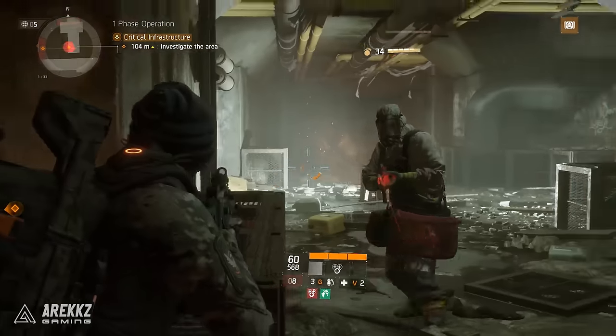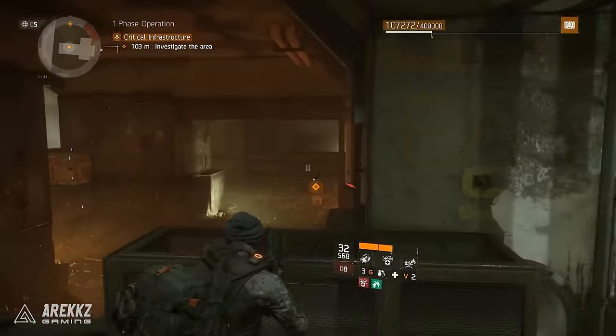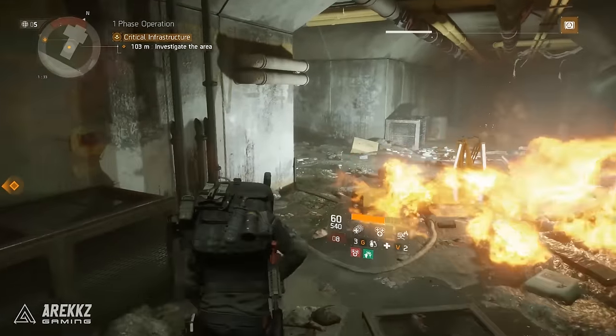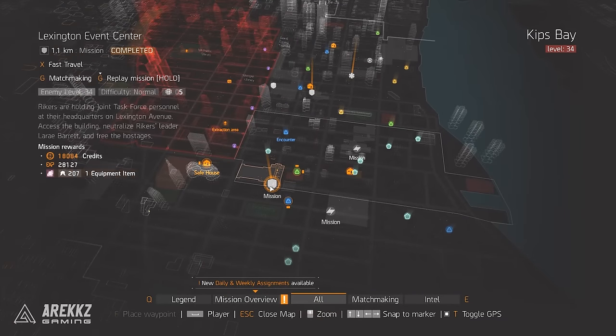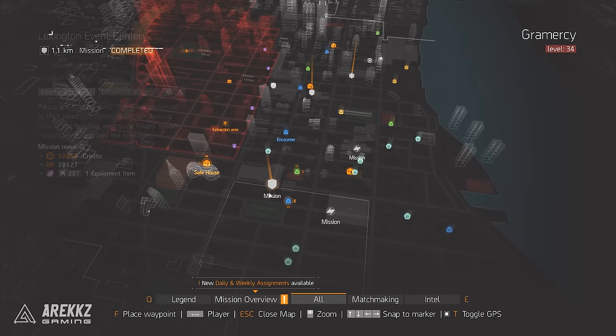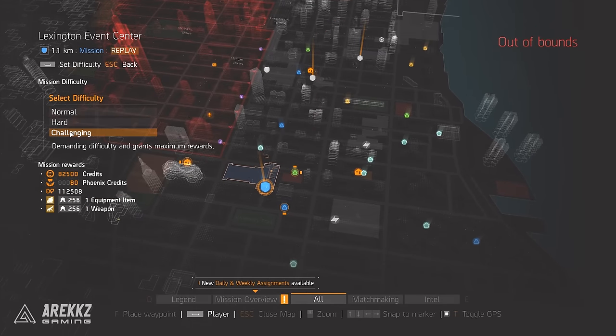Before I dive into taking a look at the item itself, just as a super quick recap in case some of you guys have not been farming this — if you want to get this armor piece, it comes from one of three different locations. The main location is of course the Lexington Event Center mission. You have to do this mission in World Tier 5, and I'd recommend doing it on challenge mode for the best drop rate. The armor piece drops from the final boss, who is Loray Barrett. It won't drop from the post-mission reward, nor will it drop from any other enemies — it will just drop from her. So if you guys are farming this mission, it is just the items that she drops that you need to pay attention to.